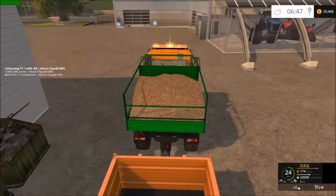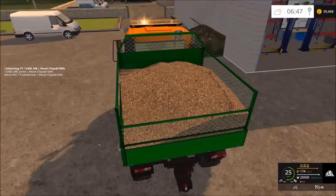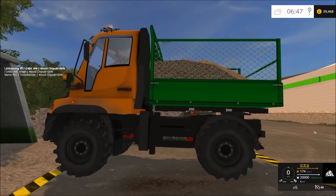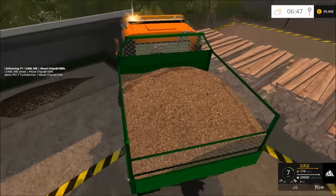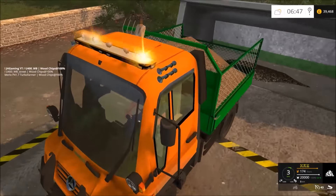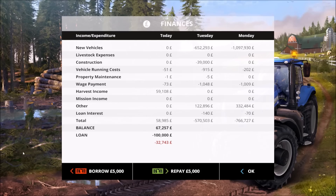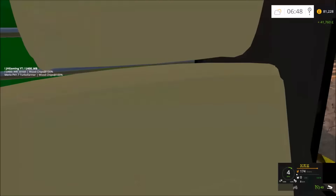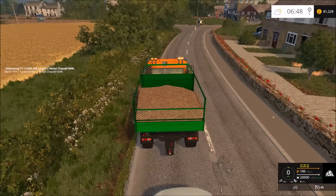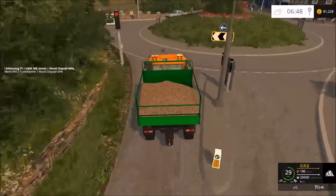Looks like we'll have to drop this trailer off first. It's done quite well — it's got a 20,000 litre capacity on the back, maybe not super realistic. We can see the money rolling in — that's going to be quite good. So far we've got £73,000. We got the majority out of the way there. Still at £2,000 coming in though, so technically we should get £40,000 for this.